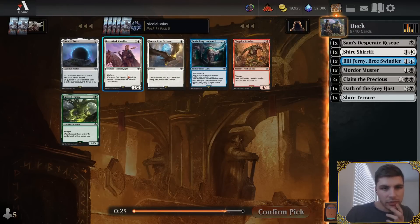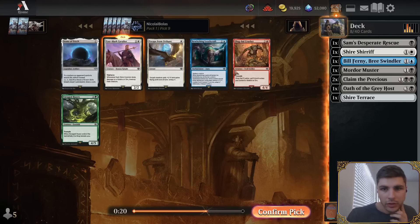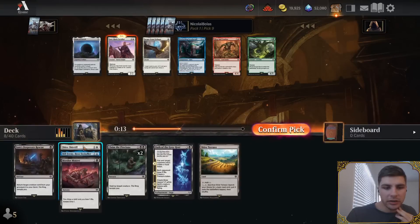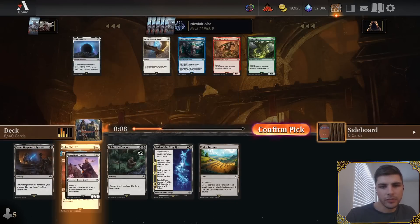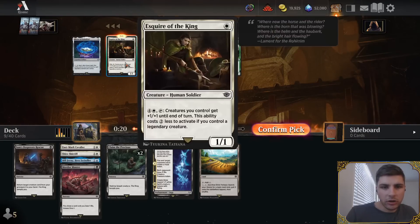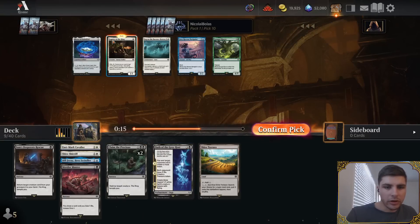Eastmark Cavalier, Escape from Worthank is solid, there's an Olakai Crusher and Enraged Huon. I still think my best second card is Shire Sharif even though I first picked it and haven't seen much to go with it. I'm going to take the Eastmark Cavalier here over the Huon. Now we're wielding some cards — this card could go well in a token strategy. If I'm making multiple bodies for one card, maybe I want that. I could also take Fog on the Barrow Downs, but now that I have two good removal spells I don't think I need to stoop to the lower ones.